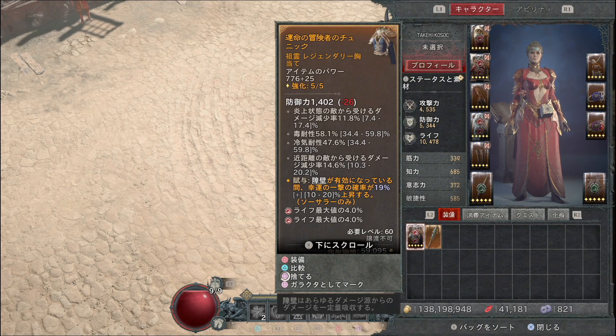永遠の装具が拾えるまでは、障壁が有効になっている間に幸運の一撃の発生確率が最大20%上昇するというレジェンダリー効果を鎧に乗せておくのがおすすめです。幸運の一撃でリソースを回復させるといった構成にできるので、障壁有効時の幸運の一撃発生率が乗っていると良いです。